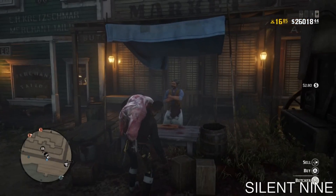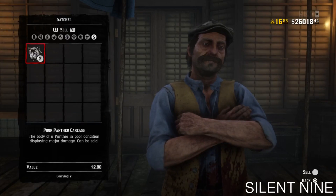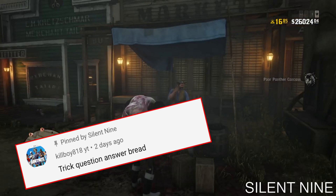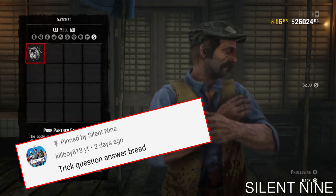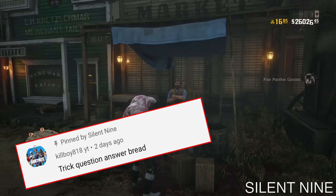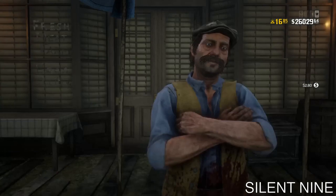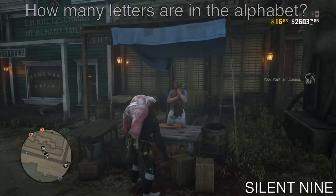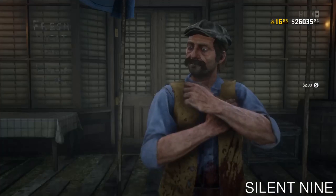Now let's get into the trick questions. The answer to my last trick question is bread — good job to Killboy for your answer, thanks so much for participating. Make sure to check out Killboy down in the description. The next trick question is: how many letters are in the alphabet? Answer that down below, and if you're the first person to get it right, you'll get a shoutout in the next video — one shoutout per week.